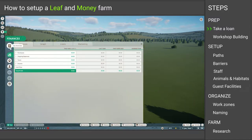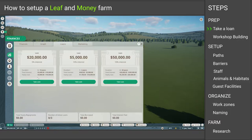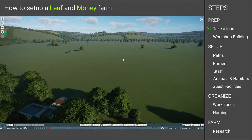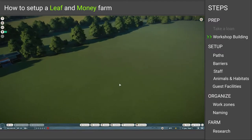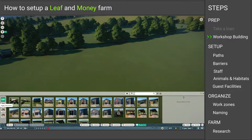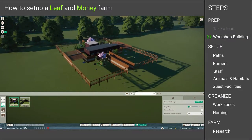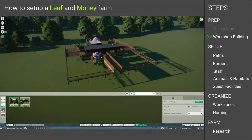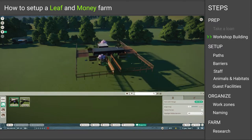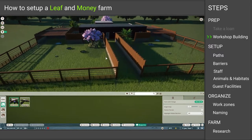The first thing to do right when you start a new franchise zoo is to take a loan — take the biggest one. Don't worry, we will easily be able to pay it back and even make a profit. Next, you have to place the workshop blueprint item. There's a link in the description where you can subscribe to it, and as soon as you do it should show up in your games tab under blueprints. Of course you can build your own — the blueprint is just there to help you.